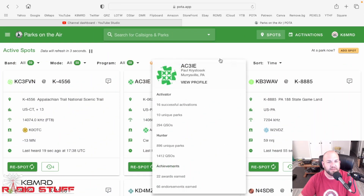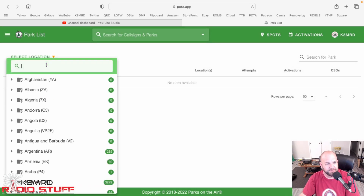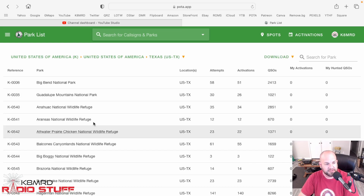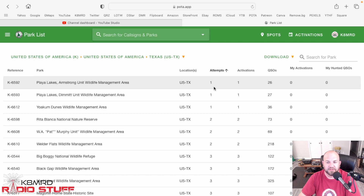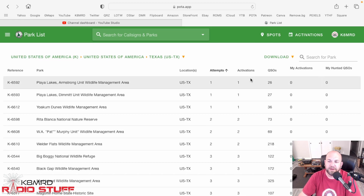Here we are on the Parks on the Air website. If we click on this little hamburger icon and go down to Park List, click on that, and search for Texas, hit Return or Enter if you're on Windows, and then we can simply select Texas. Now here we can see they're in maybe numerical order, but we can click on any one of these columns to sort. Let's look at Attempts — if we click on Attempts, it automatically sorts by number of attempts. You can go by number of activations.